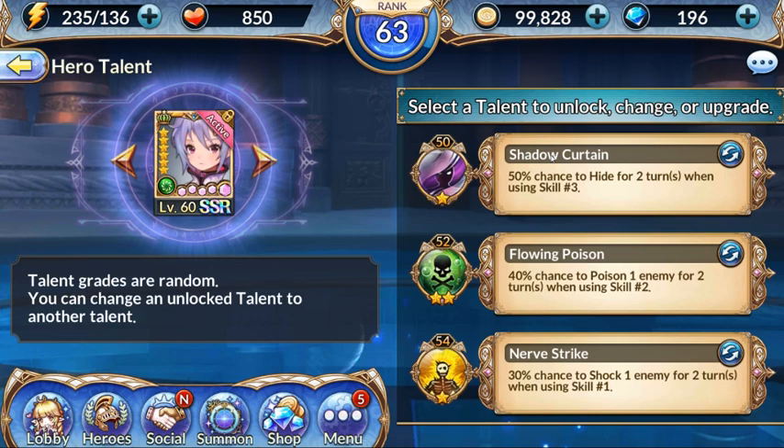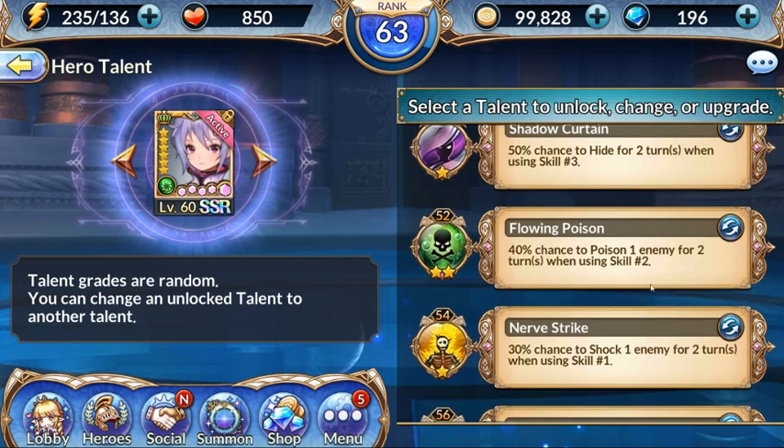I have all of her talents. The ones I chose: 50% chance to hide for two turns when using skill 3, which is her ult; 40% chance to poison one enemy for two turns when using skill 2, which is the heal; and 30% chance to shock one enemy for two turns when using skill 1, which is the regular attack.